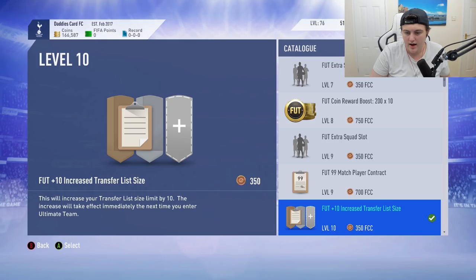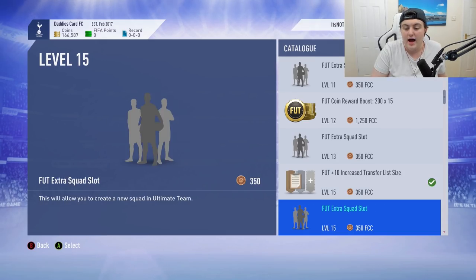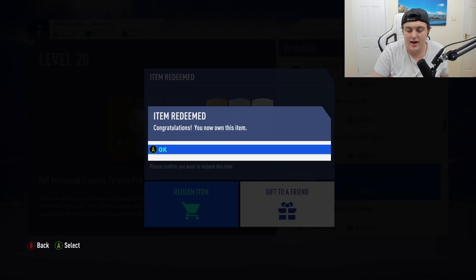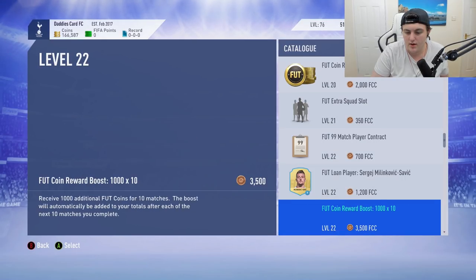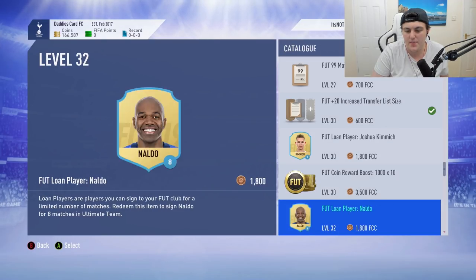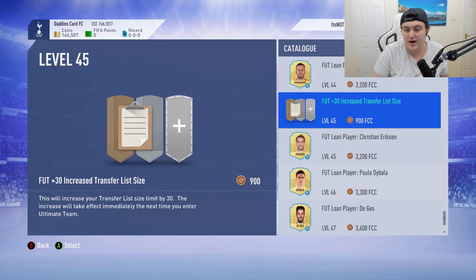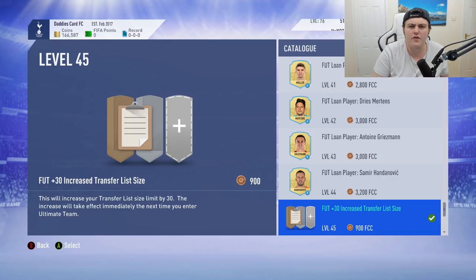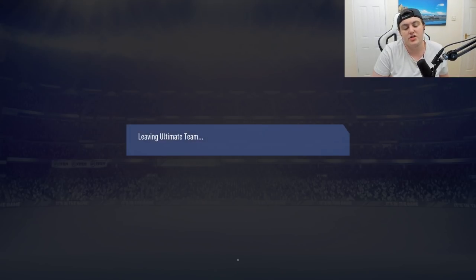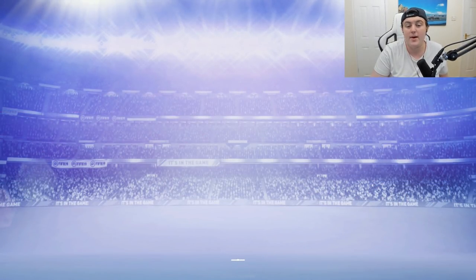Before continuing, I'm going to buy from the catalog — specifically an increased transfer list size. I want to get all of them done quickly so I don't have to worry about running out of space when packing players. There are a bunch of catalog items I want to pick up, and I think you guys should too. The catalog has a lot of options and opportunity to make coins, so definitely look there. I need to back out and go back into Ultimate Team to make sure I've redeemed it.